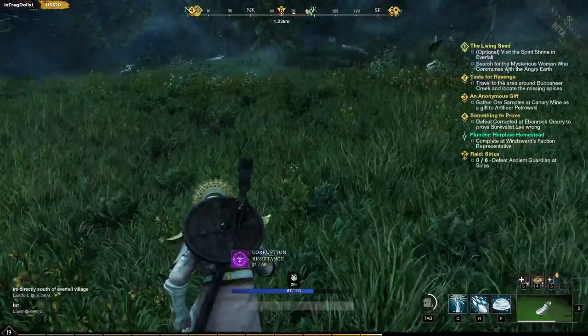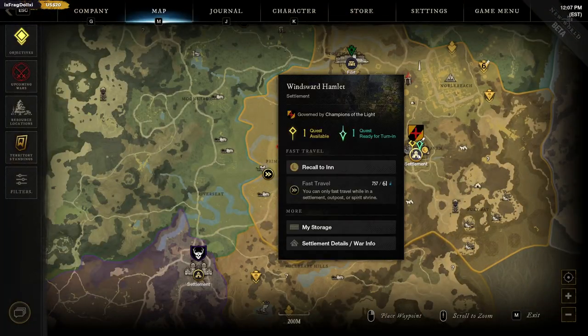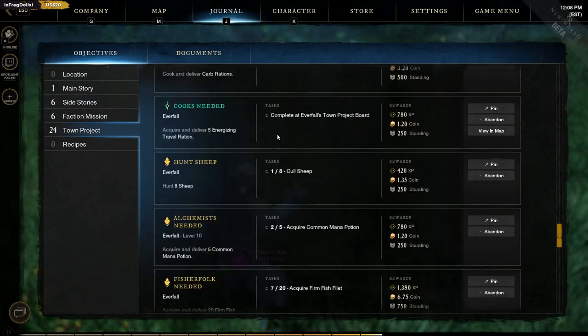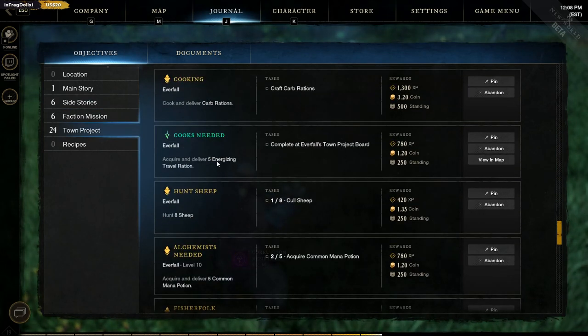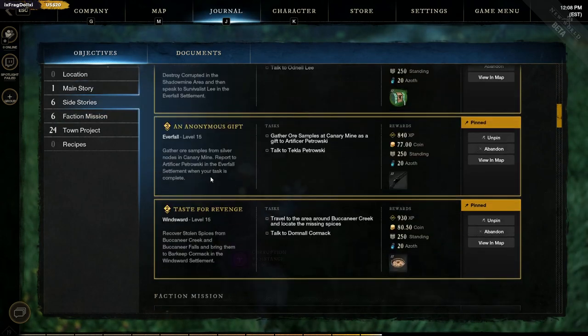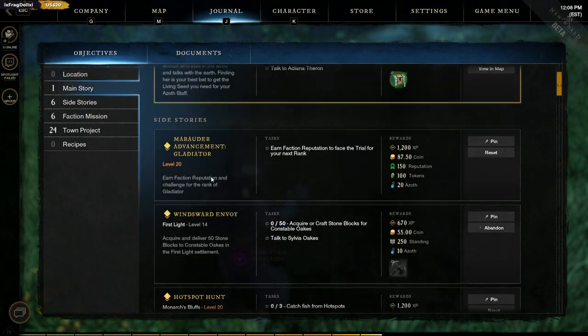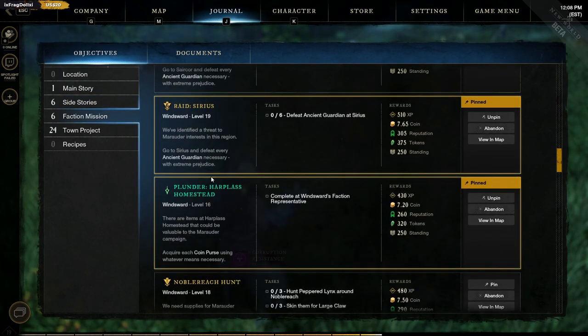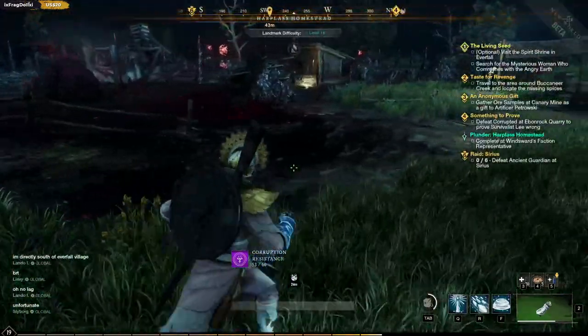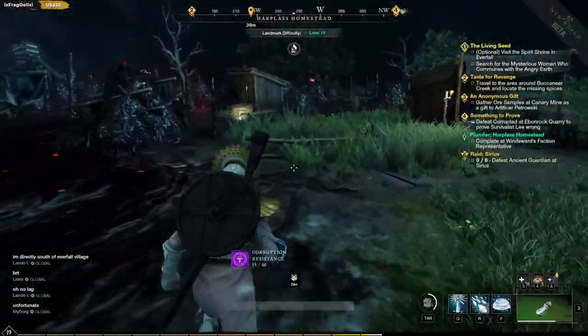Where was that mission going - plunder Hapless Homestead? Guess it was that one. Oh it's Everfall with the travelling energising rations. Where's that homestead one - I've just finished it. There we go - oh it's Windsward faction one. 430 XP though. That's the one to turn in. All right, let's go and do some more - it's on the other side to fast travel.